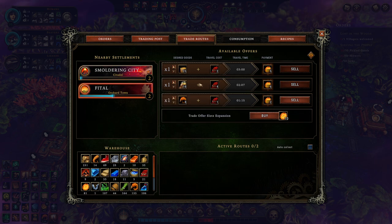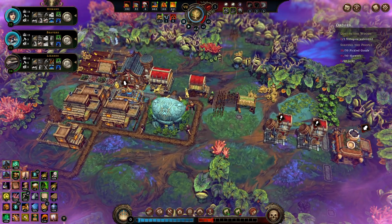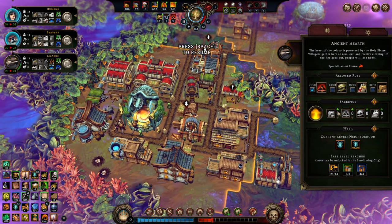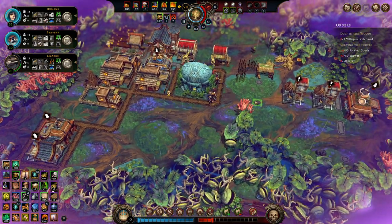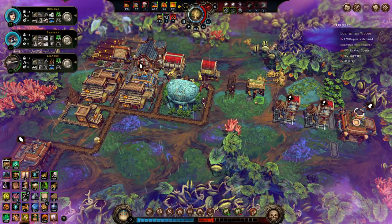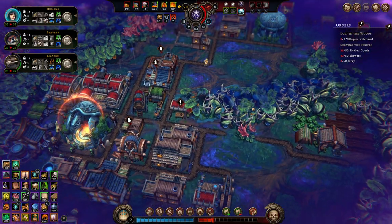Smoldering City has also gotten to reputation level two. I'll sell you as many insects as you can get your hands on. I'm also going to sacrifice some wood to reduce hostility levels and keep everyone happy — keep the reputation rolling in — because I believe this is actually just going to win in just a couple of moments.